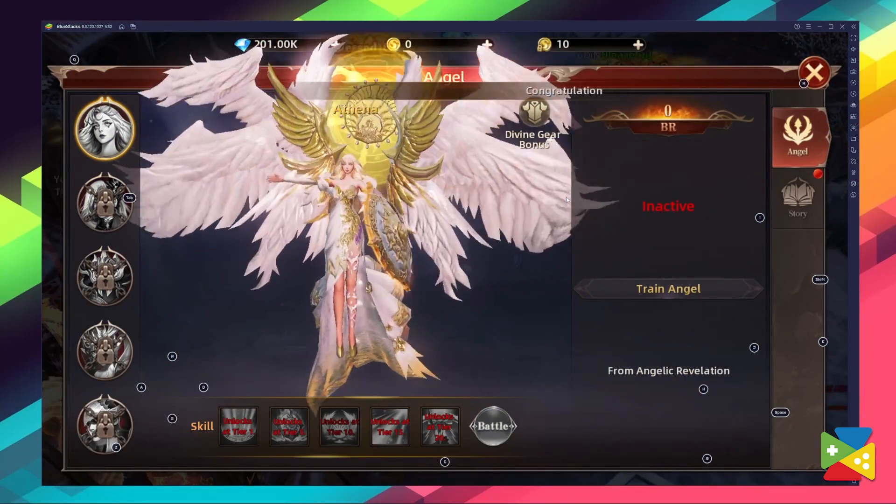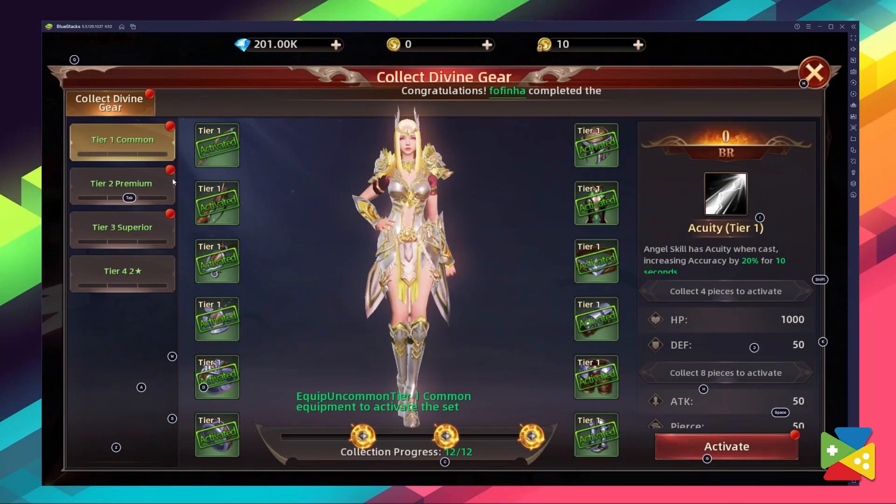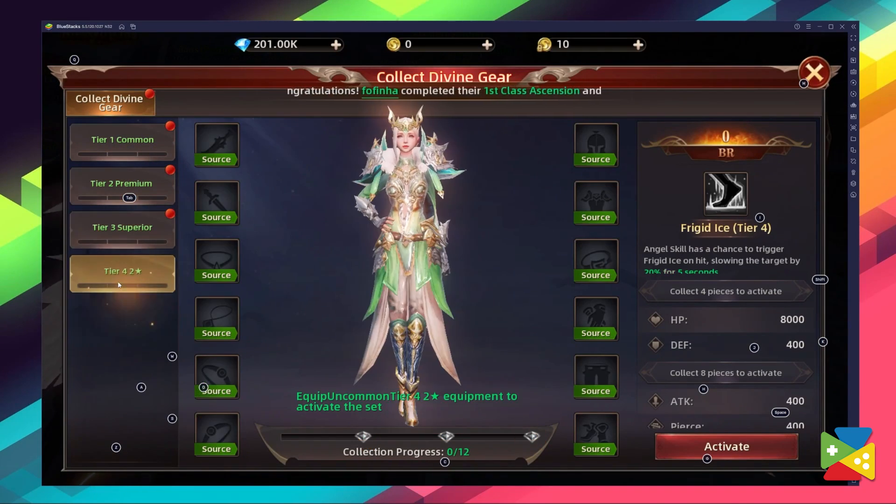Begin your quest to save the world now by installing and playing League of Angels Chaos on your PC with BlueStacks. And if you have any questions about the installation process or any of the game features, let us know in the comments section below. But anyway, that is it for today's video — thank you very much for watching, and bye bye!